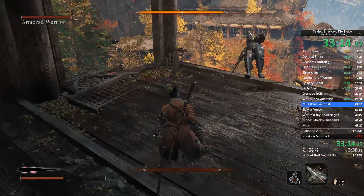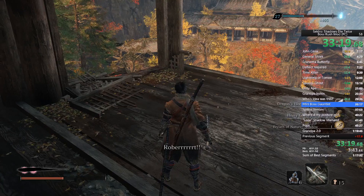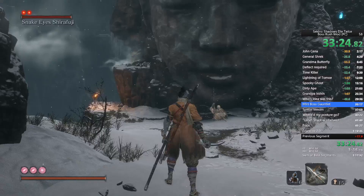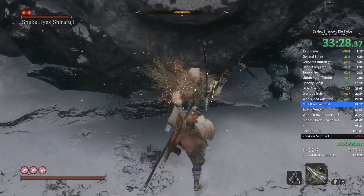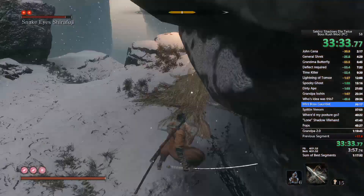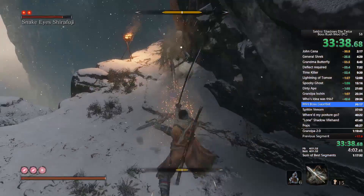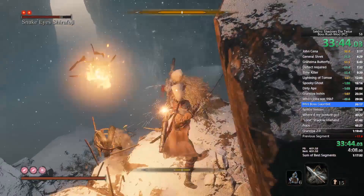Now we're probably going to my least favorite in this five mini-boss gauntlet — Snake Eyes Shirafuji. Whenever her grab comes, wait until she actually starts to pull back and then dodge to your right side, her left side. You can also counter the grab but I have no idea how to do that, so I just don't bother.